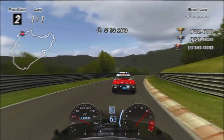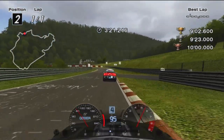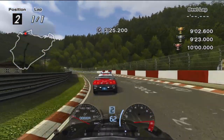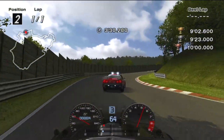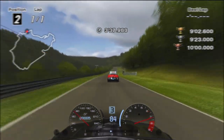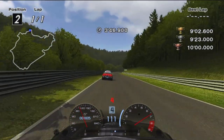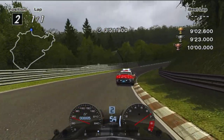Follow the pace car through Brettscheid, braking before the end of the curb depending on how close you are to the pace car. Enter Ex-Mühle on the left and brake and turn at the graffiti. Power out at the apex and keep in tow all the way to Burgwerk. Brake at the sign and aim for a late apex, then power out heading up the hill.